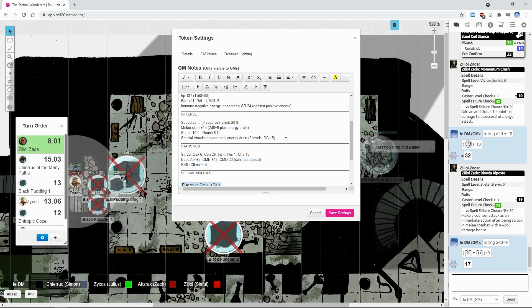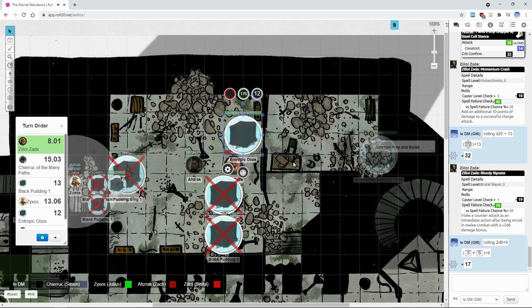Negative energy drain is DC 15. What's your fortitude bonus? My fortitude is +16. You don't have to roll because you will automatically succeed. Here's the counter attack first, then I'll roll the other one.